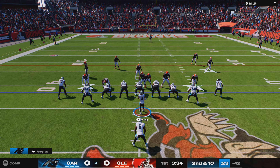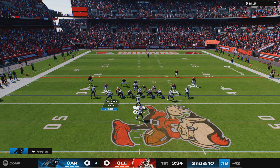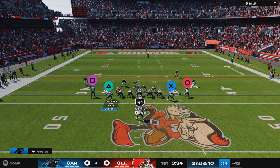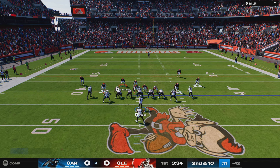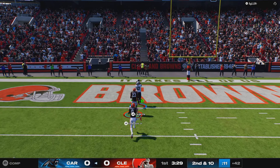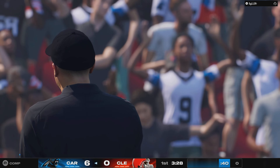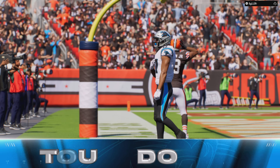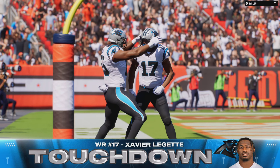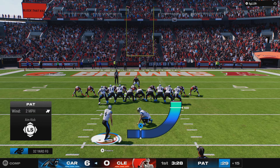Young's incompletion on first down leads to a second and 10. They'll set up to throw — there goes a deep ball in zone, and he's got it. Touchdown Panthers! A great effort there, 42 yards. The Panthers march right down the field in three plays. One of the fastest receivers in the NFL, and he showcased it on that play.